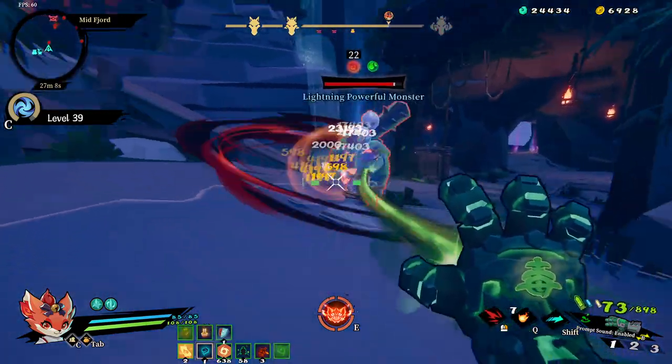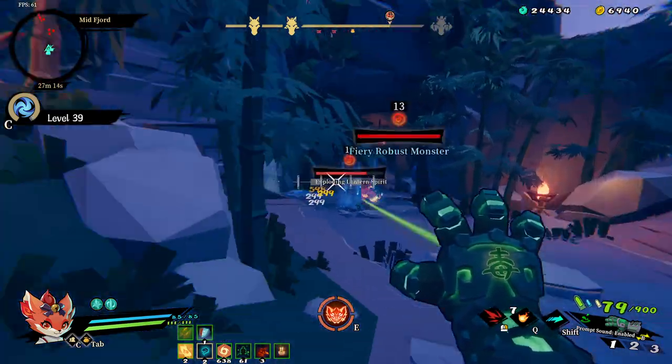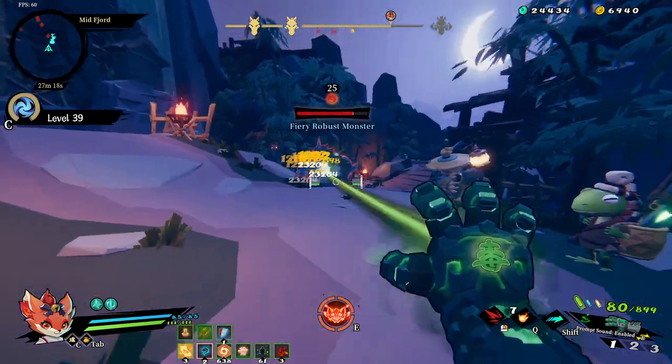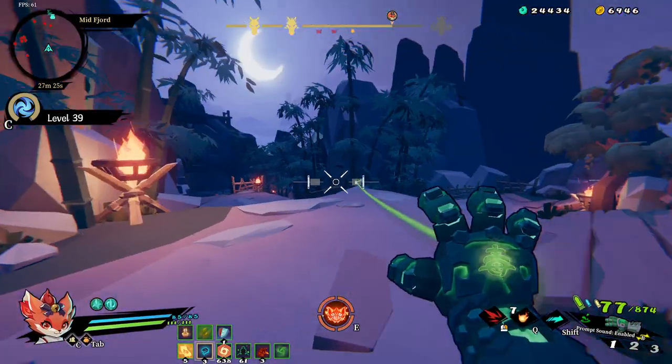You circle-strafe these and they go to where you were so they can't hurt you. Good little choke spot here - he's going to try to chain me but if I can keep far enough away he won't. This glove has good range unlike the rainbow, but I could use terrain for the shark.